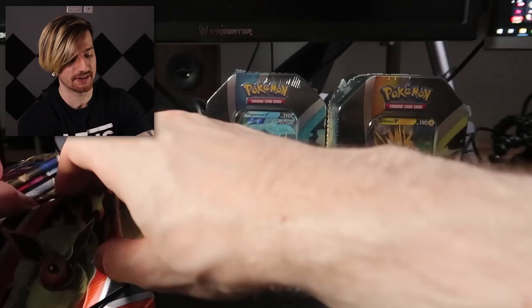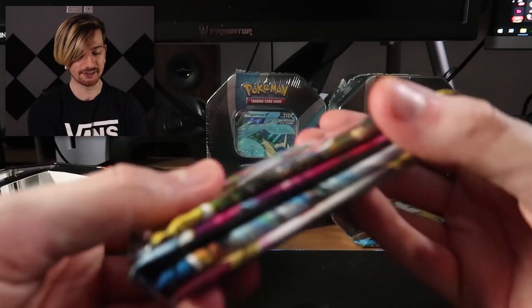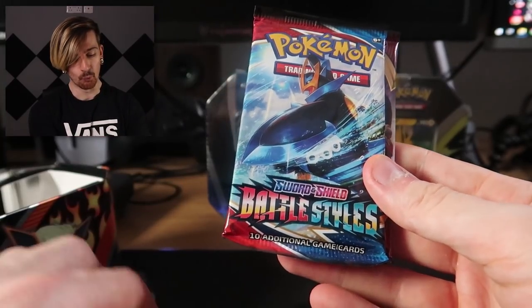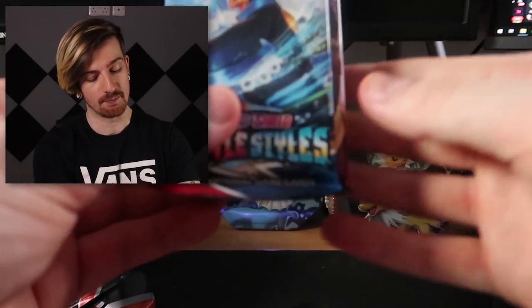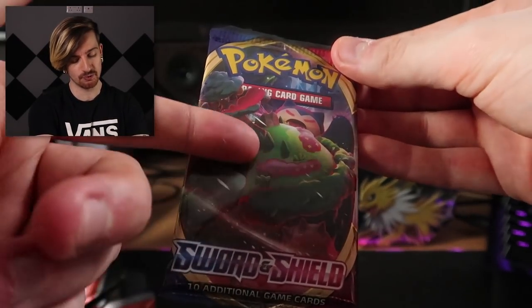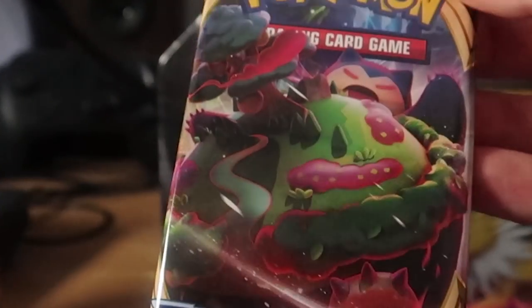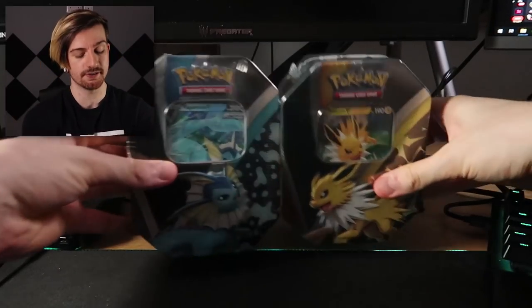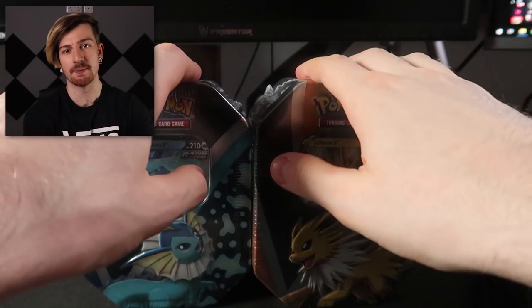When it comes to the packs inside the tin, these are the four that you get — you can see them stacked. One Evolving Skies, one Chilling Reign, one Battle Styles — they're trying to get rid of that product, but Battle Styles was cool — and then an actual Sword and Shield Base. I think this is the best pack art for Sword and Shield base too — just a Snorlax with literally an earth on his belly. I'm going to crack the other two tins so we don't have to mess around with cellophane.